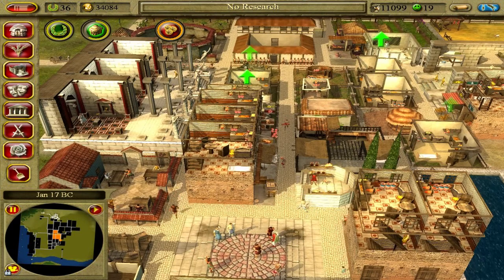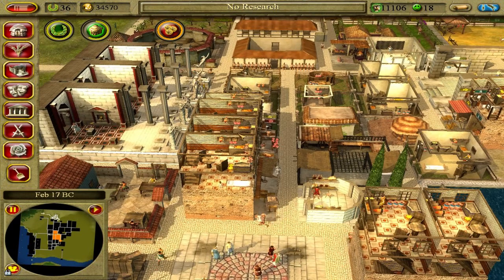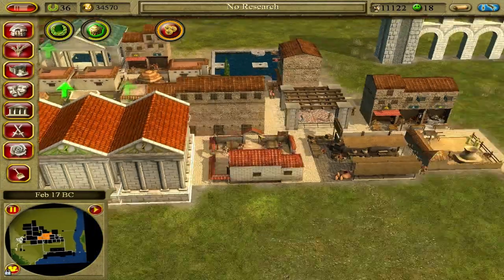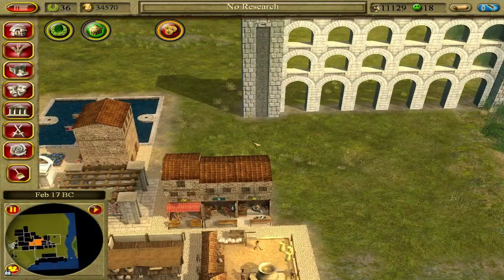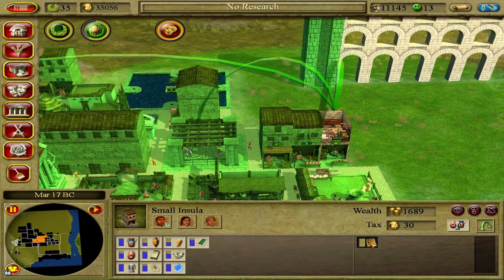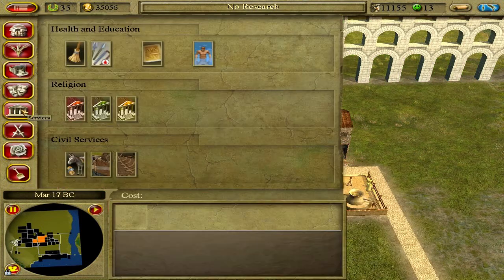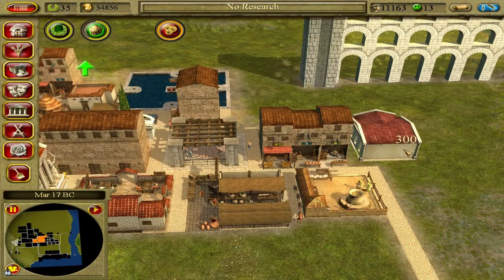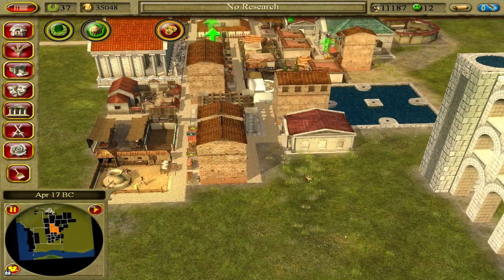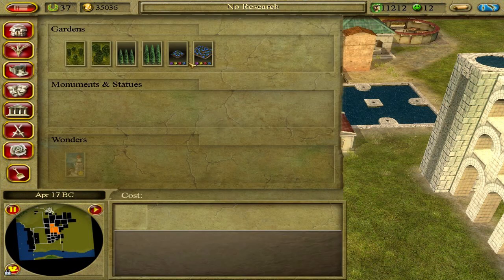Somehow apartment dwelling is better than having this freestanding house over here, but whatever. Let's hold these houses back. The road networks in this city are marked. Our city granaries are now empty. Our grammaticus is totally doable — there you go, your own local school. And then I'll just do a bit of decoration.